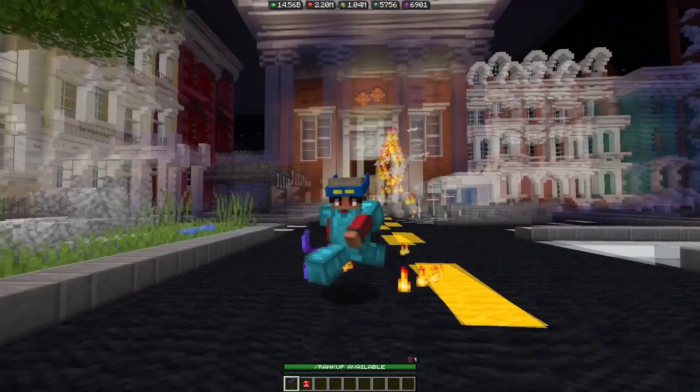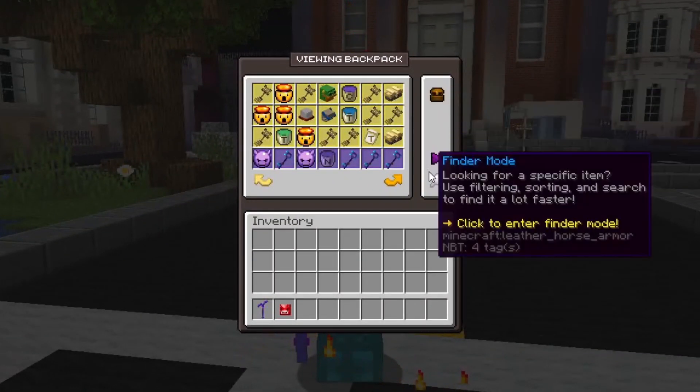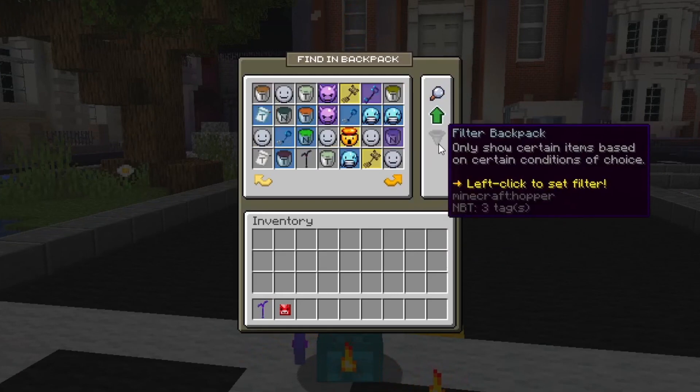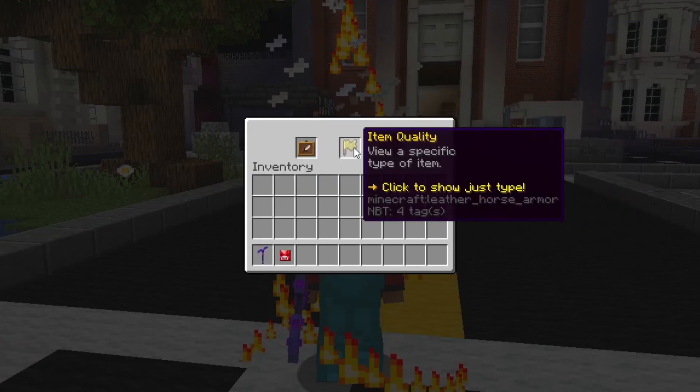Once you open up your backpack with slash backpack, you will then see a whole bunch of items and even options on the side. Let's go over the finder mode. Finder mode is really simple and it's basically a filtering system. You can filter your backpack by left clicking it.